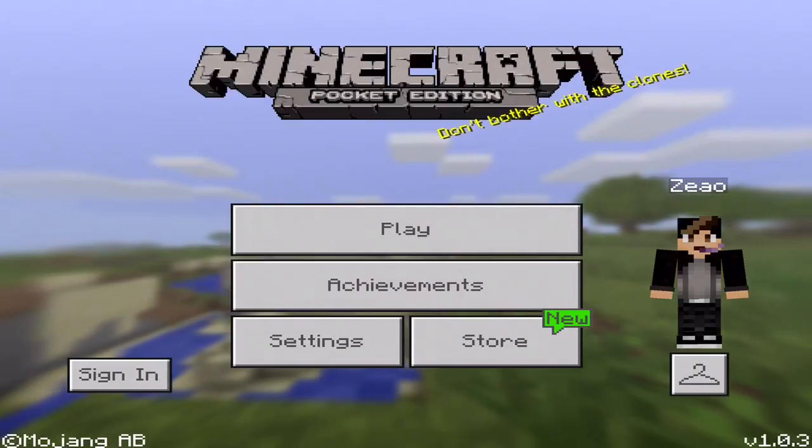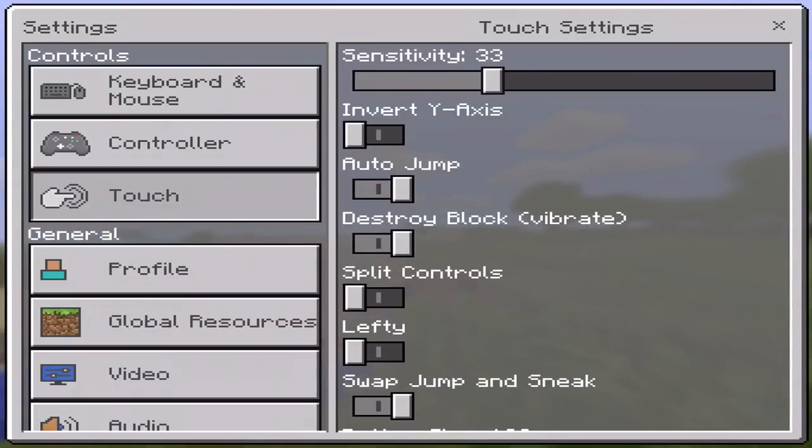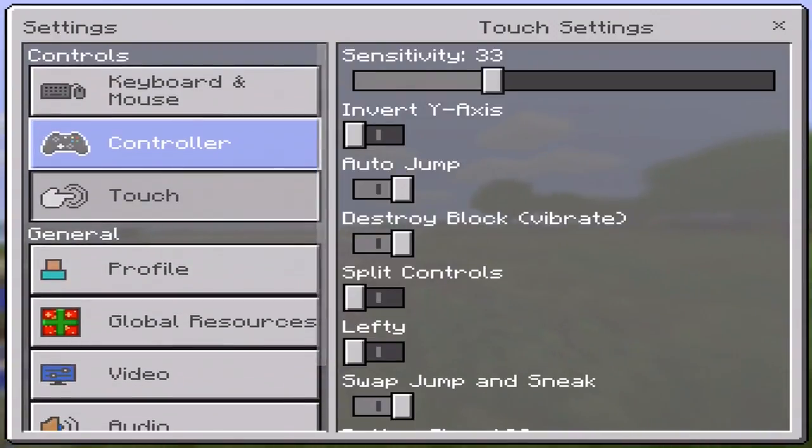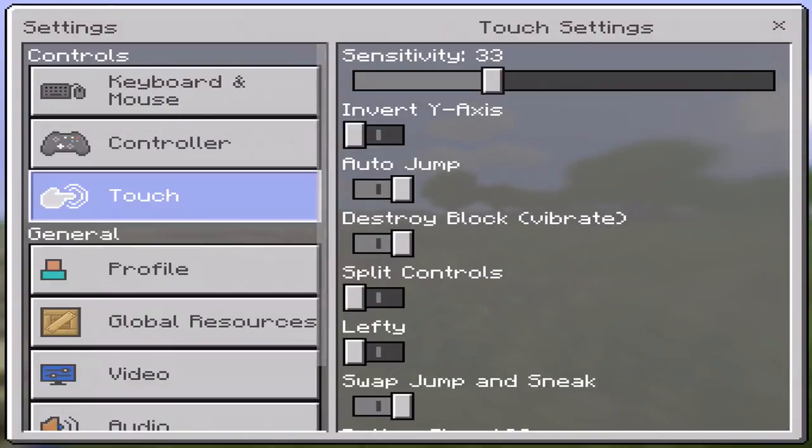Now, if you see here, it's 1.0.3. Before we start going into the game or the world, let's go and see if any controls or anything have changed, because I haven't exactly seen a changelog yet. I'll probably read it out to you guys when I've actually seen it, or maybe cut it or something.